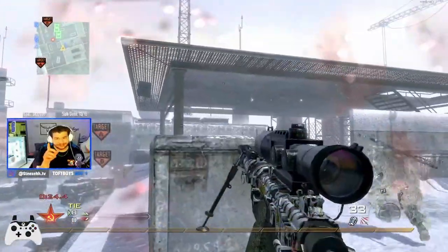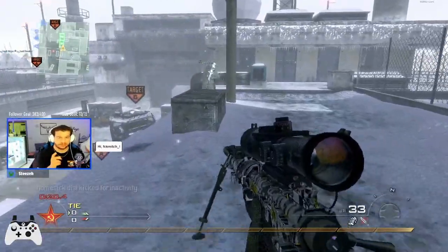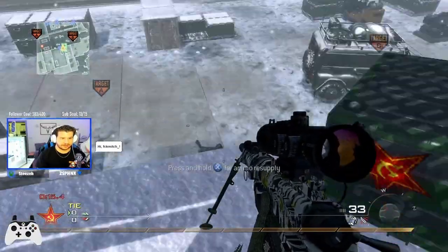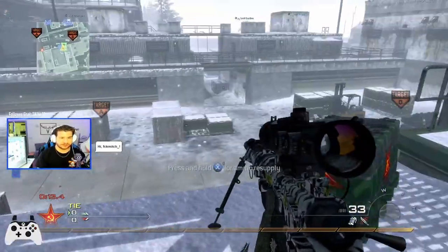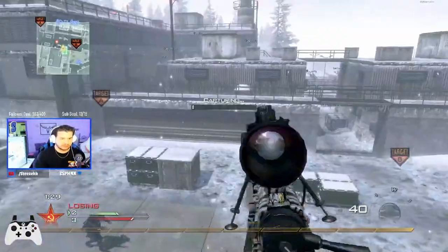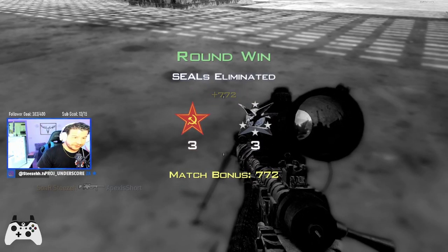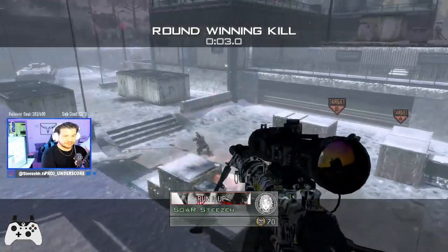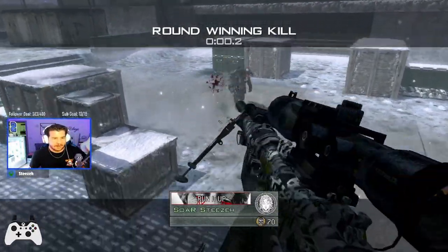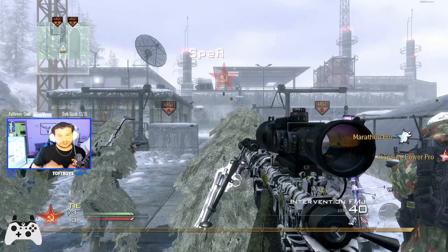One last thing to note with care package stalls: only one person can stall the care package at a time. So if this guy is going for a care package stall and he's already stalling it, when I go for my stall I'm not gonna be able to hold X and grab the care package because he's currently on it. This is how you do a care package stall. I know it's close barrel stuff but just for demonstration purposes on the YouTube tutorial — bam, just like a little knife stall, it hit him. Really simple: jump in the air, hold X to stall.